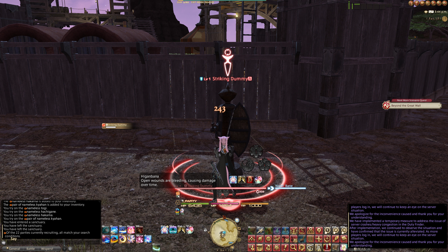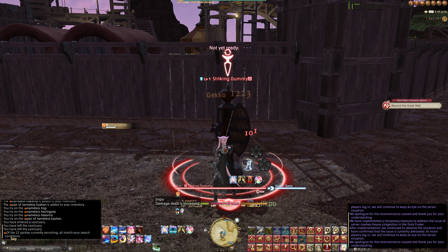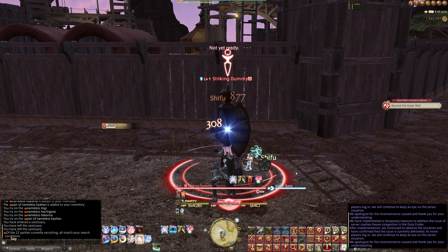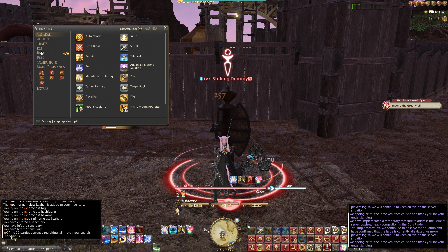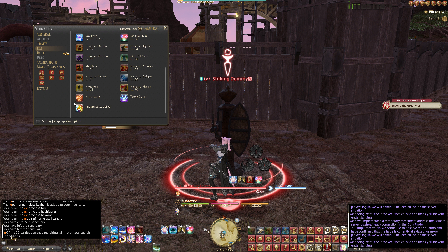I also forgot to mention — you've got to maintain the DoT as well. So you've got bleed, which increases your damage. Then you have your poison to watch, and your slashing resistance. The best way to have it is by having your slashing resistance up and your increased damage buff up on this 720 potency hit.